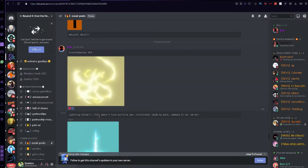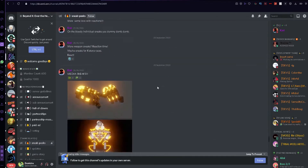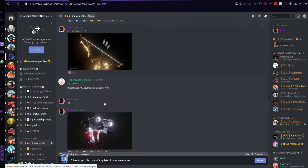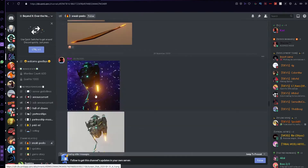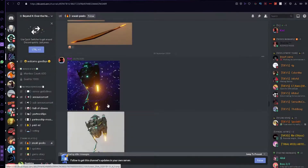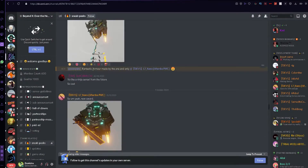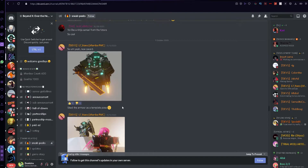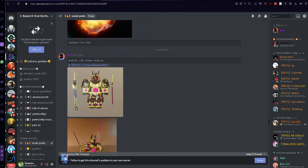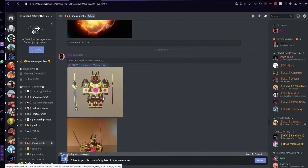Transformation VFX — so when you transform, lightning blade — okay geez. From here on you start seeing the best ones. This is what I mean by Roblox looking futuristic. Look at this — I think it's like a samurai — and this thing doesn't even look like Roblox. Fantastic armor made by this dev. New swords, more weapons, and you can see all the clothing. Another cool armor made by the same person.